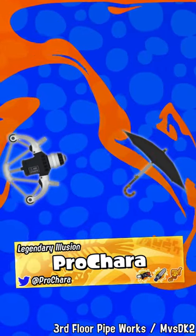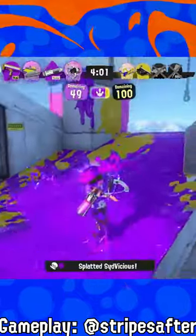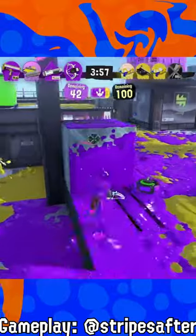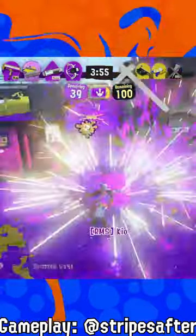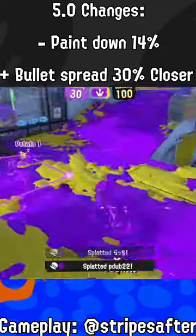Here are two kits for weapons that I think need better ones. The Reflux 450 seems to have a solid kit with curling bomb and tena missiles, but this weapon's weak ability to defend itself up close if it even misses one shot makes it a little bit difficult right now. Since the devs have toned down its painting capability in favor of better paint, I figured I'd give it a kit that could do both.